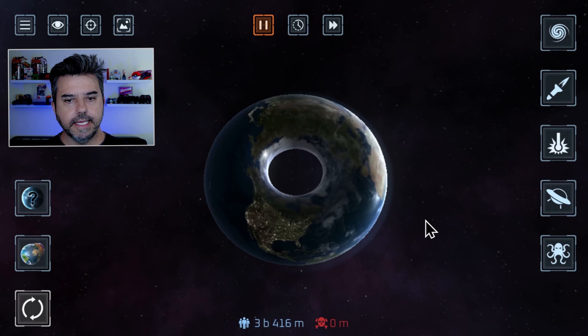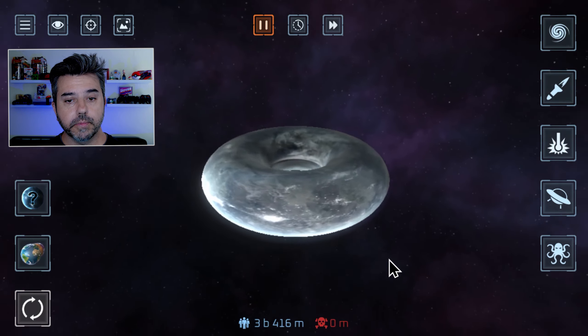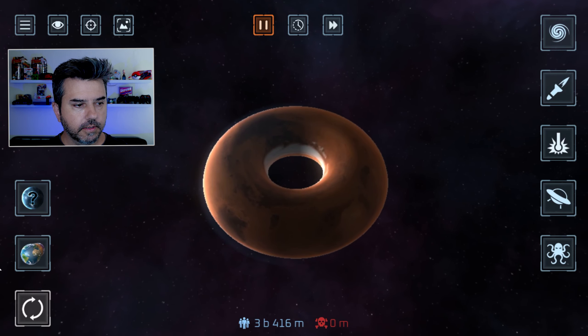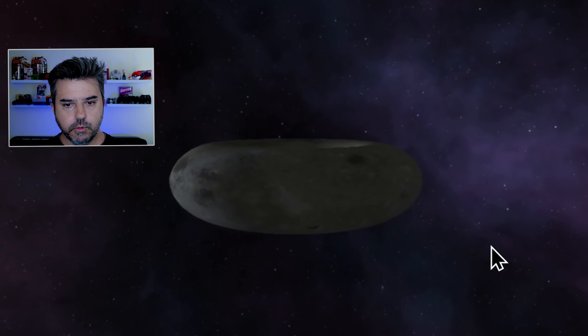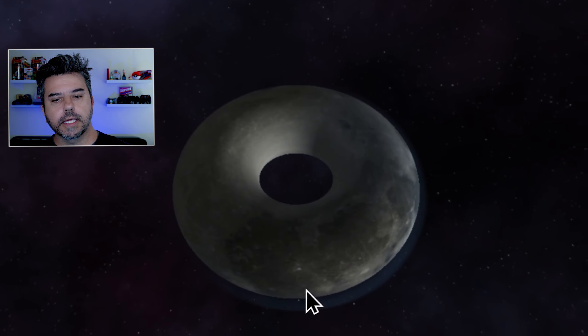Since my last video, we've got some new advancements. We can make donuts now - tasty, Earth-like donuts. But sometimes you want a different donut - now that is a frosted, tasty donut. That's something I would eat actually. I shouldn't play this game when I'm hungry. How about an orange spicy donut with a little bit of frosting in the middle? They're so awesome! Maybe you want a tasty moon donut. Moon donuts are actually hard to find - you don't really see them in bakeries.